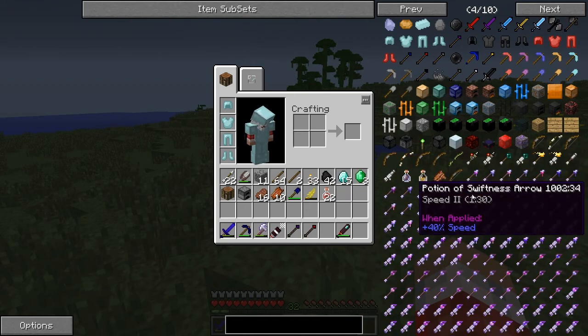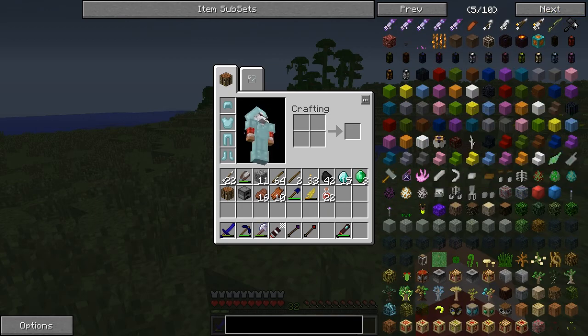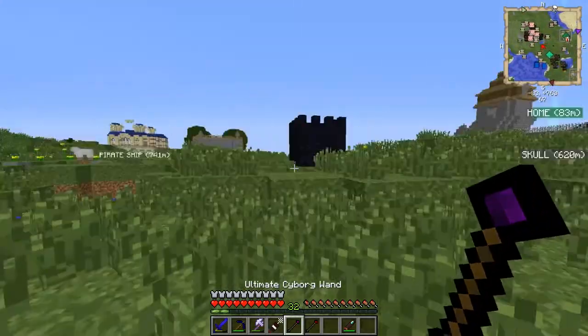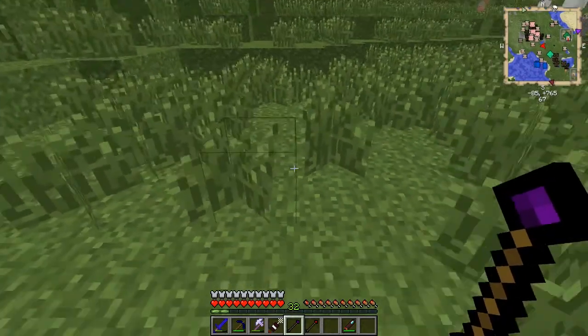The Yumi — the Yumi bow. Where's the actual recipe for the Yumi? There it is — sugar cane and leather. Alright, let's fight these bosses, starting with the ultimate cyborg. And here we go.